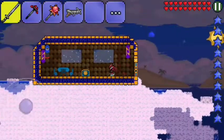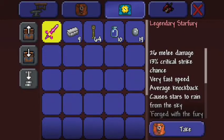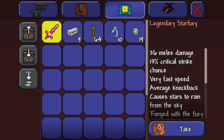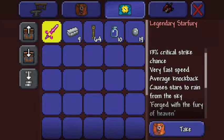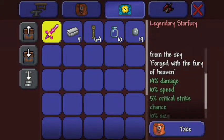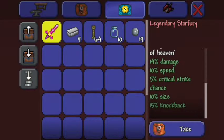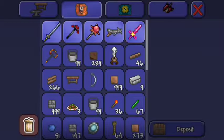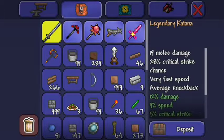Let's see what this sky island has in store for us. There's a funky little door. What's in this chest? A Legendary Star Fury! This is my first time actually looking in this chest — I wasn't even sure there was one here. 26 melee damage, 30 crit strike, very fast speed, average knockback. Causes stars to rain from the sky. Forged with the fury of heaven.